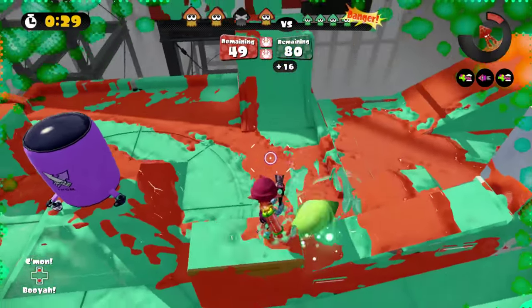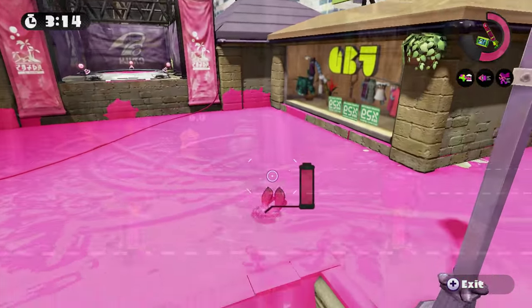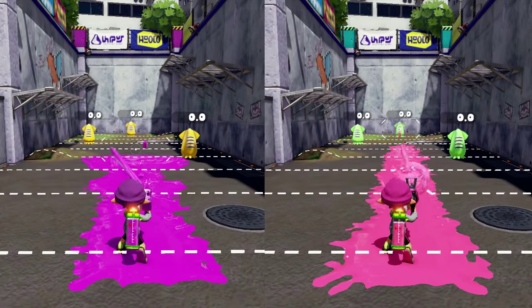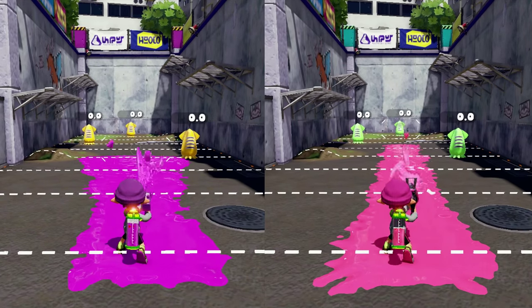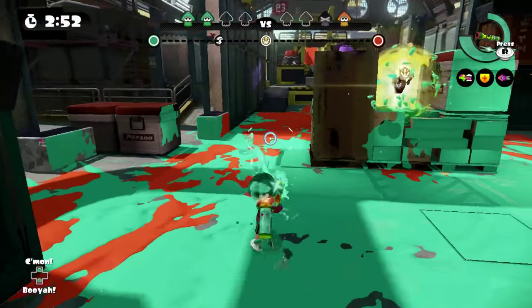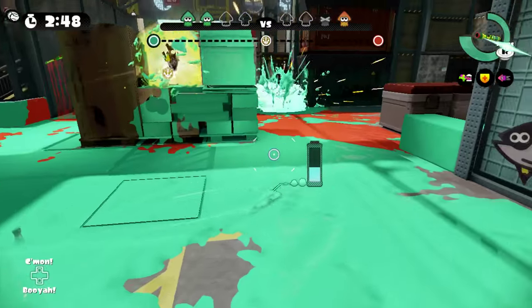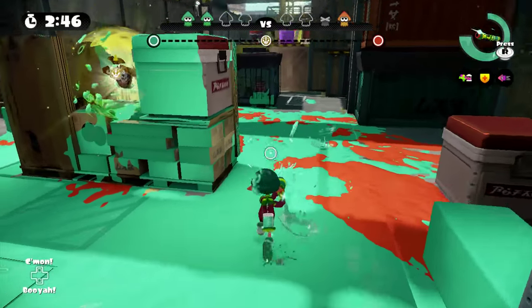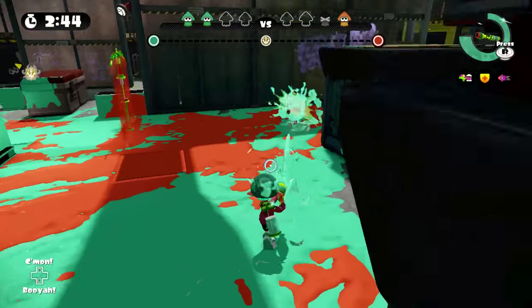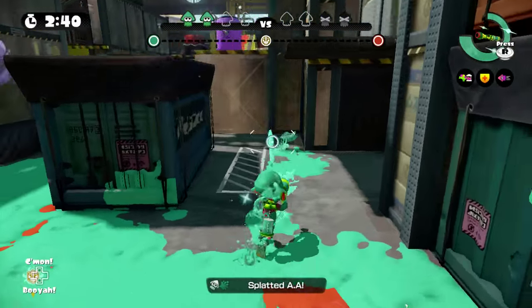Now onto movement. Simply put, movement in Splatoon is all about options. Because of this, how much ink your weapon can spread is a very important factor you should consider. If your weapon puts down more ink than the weapon of the inkling you are shooting at, you can gain a movement advantage. This is invaluable in firefights as it allows you to nullify your opponent's range advantage.